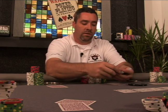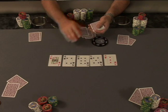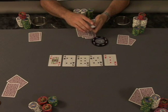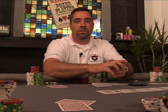After the turn has been dealt and the betting has been concluded, the dealer burns another card, and the fifth and final card is dealt to the board, called the river. This is followed by the last betting round, with each player using their two down cards and the five community cards to make their best five-card hand.